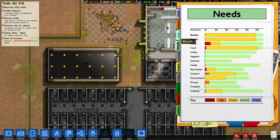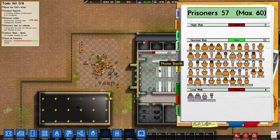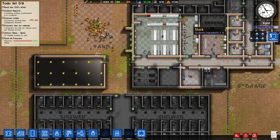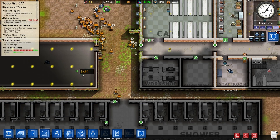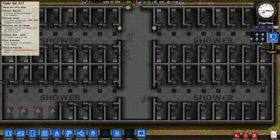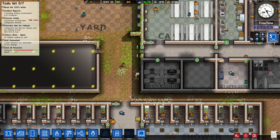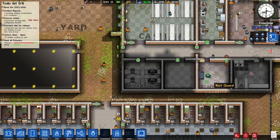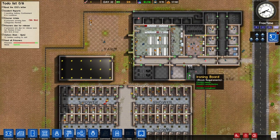How many prisoners will come in if we turn on intake? Eight prisoners. Let's leave that on then for the next morning, because we're actually under capacity at the moment, which is really cool. Let's start spreading out our riot police just in case someone decides to kick off. There's a little bit of free time. Go and stand in the canteen, make sure everyone's happy.